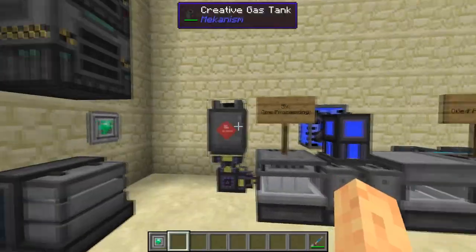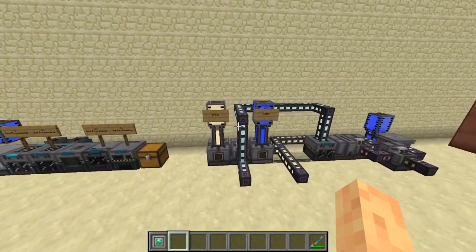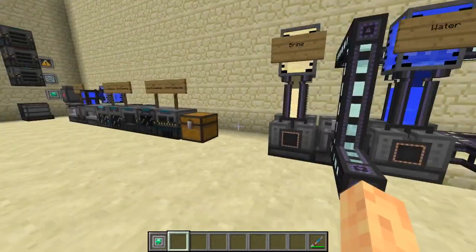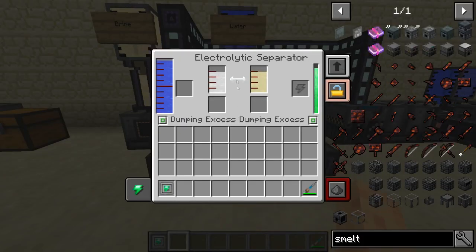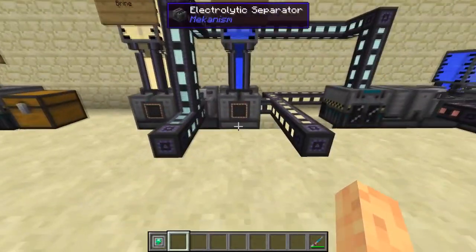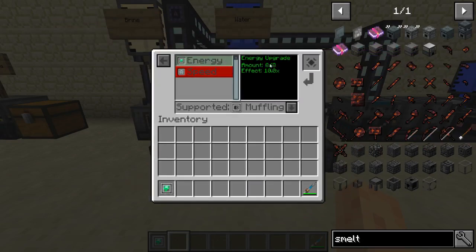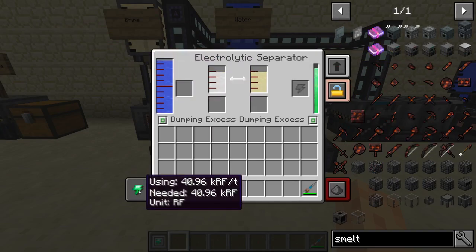In survival you won't have creative means to get sulfuric acid, water, oxygen, or hydrogen chloride, so that's where these machines come in. The first one we need — for tier three — is an electrolytic separator. With some water in it, it'll turn water into hydrogen and oxygen. I like to set it up to dump excess hydrogen and keep oxygen. Right now I have it dumping both because I have creative energy — and it costs 4.96 kilo RF per tick with eight energy upgrades, so these can get very expensive very fast.